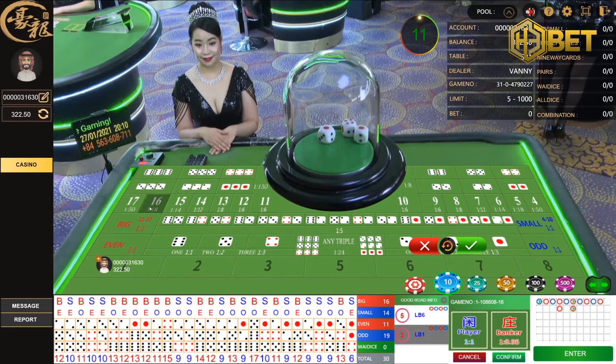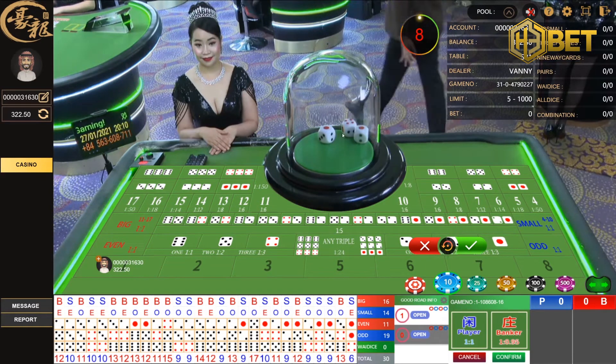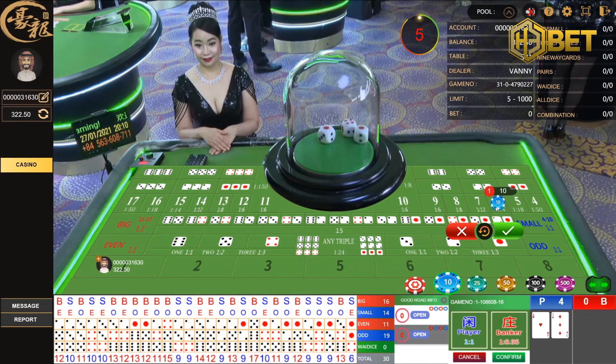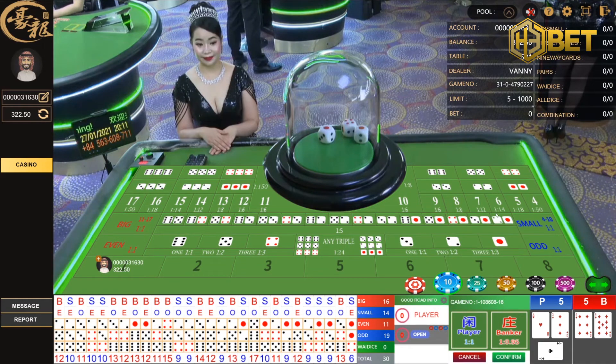For specific numbers, meaning all 3 dice added up — for example, 1 plus 1 plus 4 equals 6 — if you bet on that specific total, you get a 14 to 1 payout. That's quite a high sum.